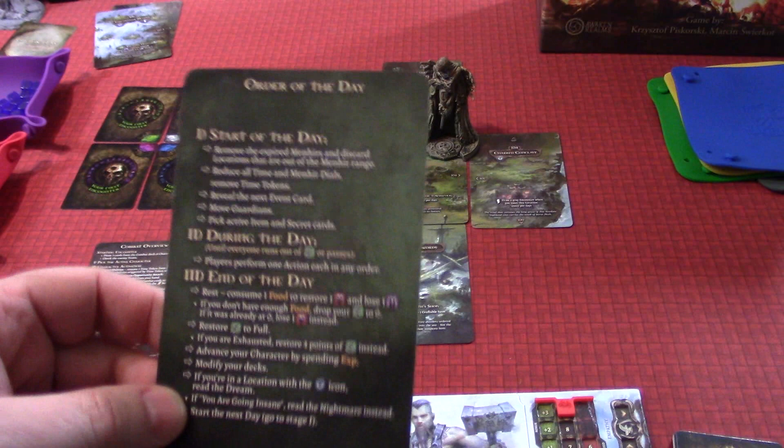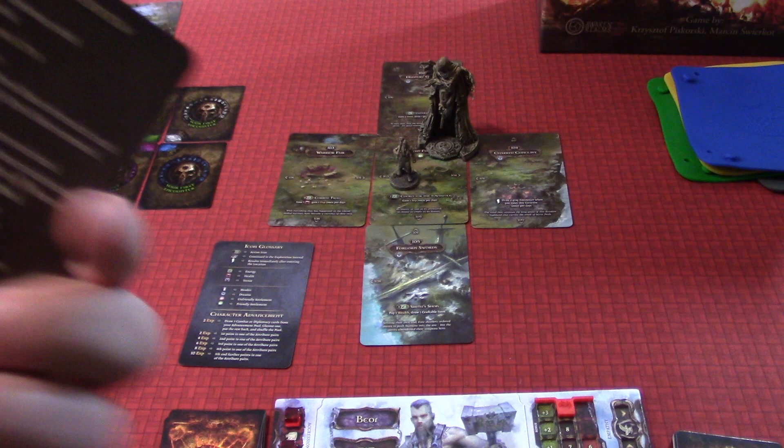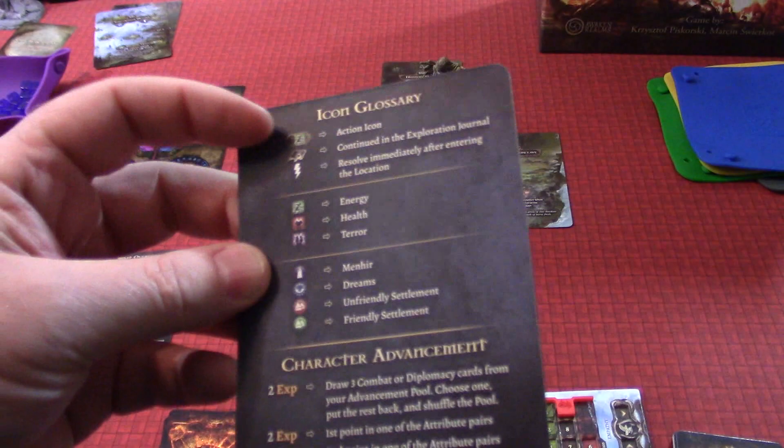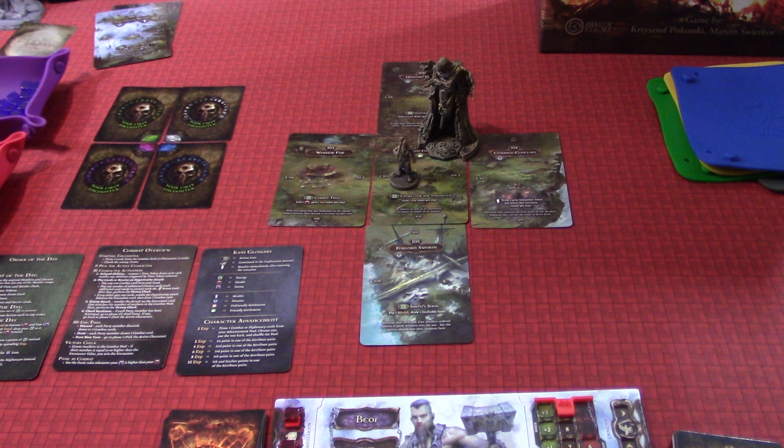With all that set up, there are a couple of things you have. You have a turn order card, which we'll go through in detail as we play. You have a combat overview card, which we'll go through when we have combat, and a diplomacy overview on that side. You have an icon glossary that shows you all the different icons in the game, and event traits — things that happen during events. I love those cards. I don't know why more games with lots of icons don't do that. I like the fact that this game took the care to have those cards available.